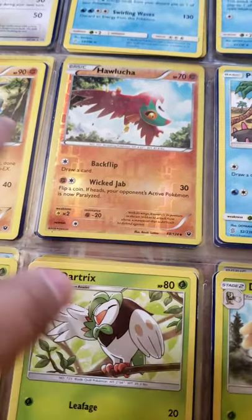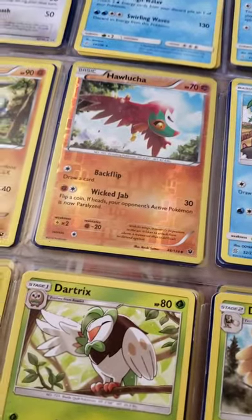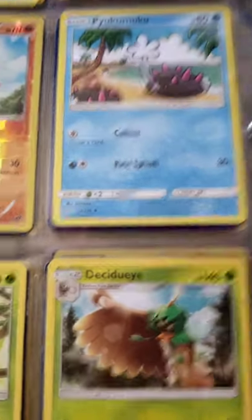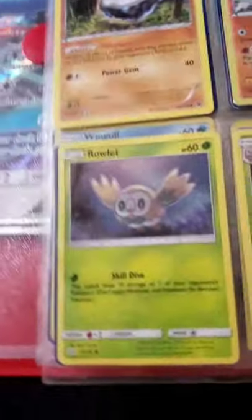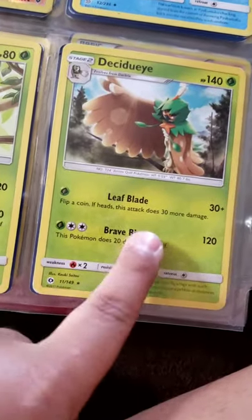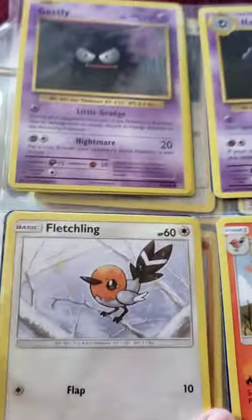Be sure to hit that like and subscribe button, guys, so I can make more videos like this. Let me know in the comments if you want more. We have Hawlucha, Oricorio — surprisingly rare, don't know why — and quite a lot of health. We have a Rowlet, Dartrix, and Decidueye, which is pretty good. Brave Bird does 120 damage but it takes 20 damage back, which kind of sucks.